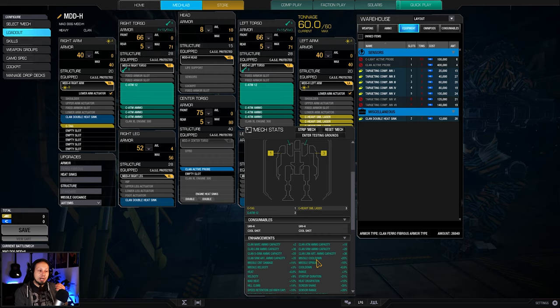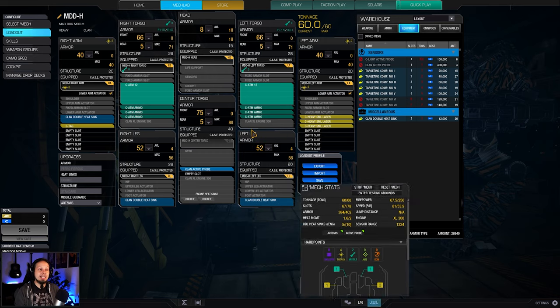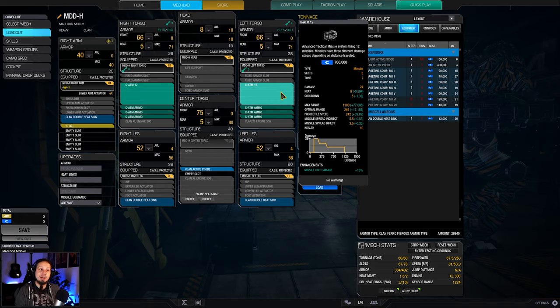If we use everything together, the 8-piece Omnipod bonus is negative 10% Missile Cooldown, as well as 10% Heavy Laser Duration, which is also quite nice. That all together brings us to a Missile Cooldown of negative 20% on top of the 6.6% coming from the skills we have applied, which means those things fire fast, fire often, and deal a good chunk of damage.